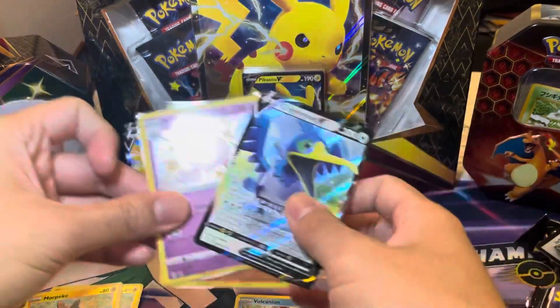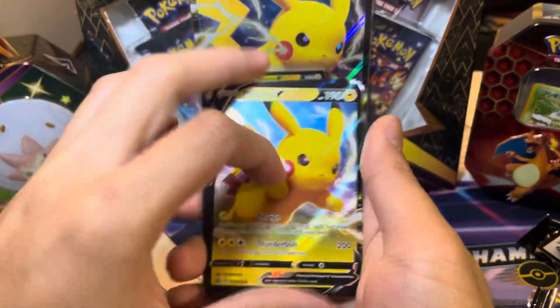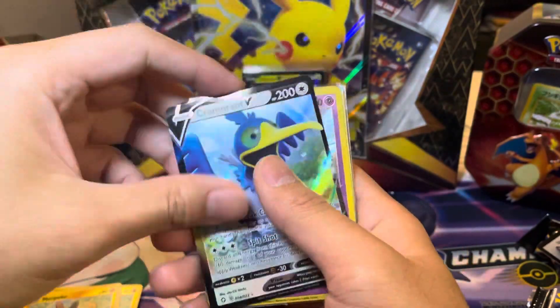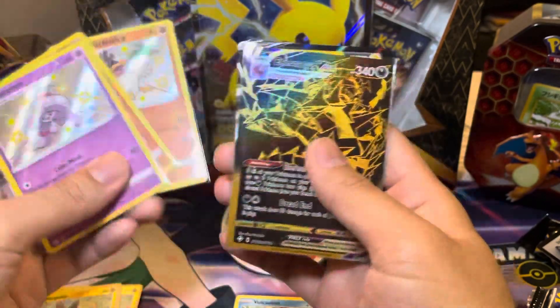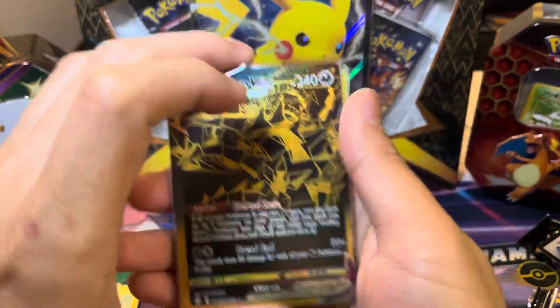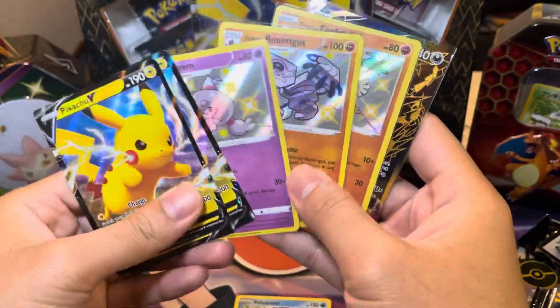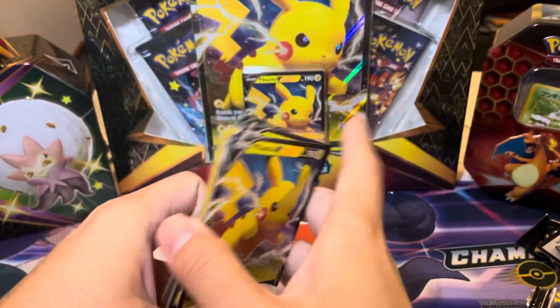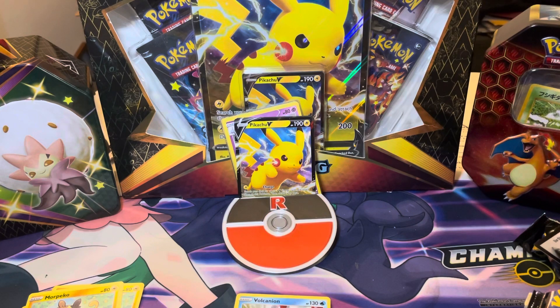Actually not bad overall. Out of eight packs, we got some pretty fantastic highlights. Let's not forget about the Pikachus — we got two Pikachu Vs. You also get Cramorant, three Baby Shinies, and Eternatus VMAX gold card — that is fantastic because we didn't have that card. So out of eight packs, that's five hits total — that's above average. This is pretty awesome, I enjoyed this opening. Let me know what you think. Thanks everybody for watching — please consider subscribing to the channel, hitting that notification bell, and smashing that like button. This is PokeCollector NYC, and we'll see you next time.